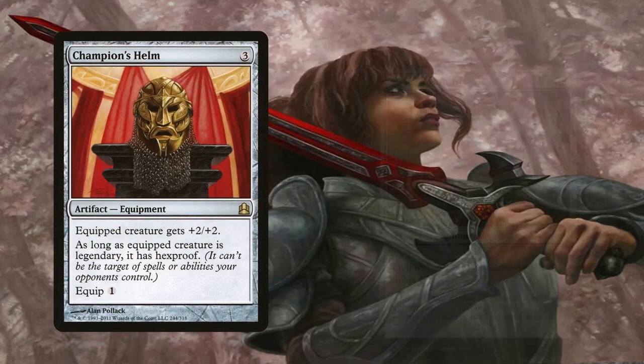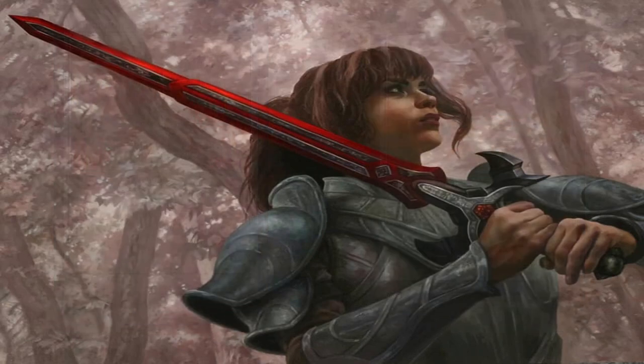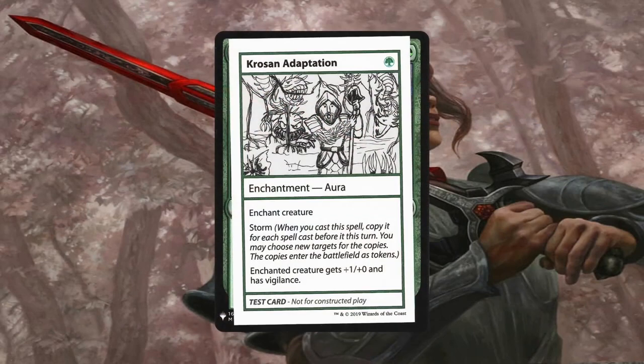Champion's Helm and Swiftfoot Boots are the ubiquitous protective equipment in the format, so their inclusion here is no surprise. Champion's Helm is chosen over Lightning Greaves because if Galea had Shroud, you would not be able to attach any other equipment to her, since equipping is a targeted effect — so keep that in mind if you're planning to build Galea. The only aura I would run in this deck is Krosan Adaptation due to how high our storm count is going to be. For just 1 green mana, the amount of +1/+0 instances Galea can get is going to be insane. It's a shame that it isn't legal in Commander, though — this would literally be the only aura here, but I digress.